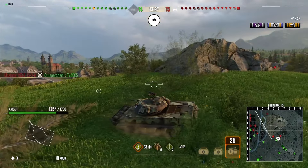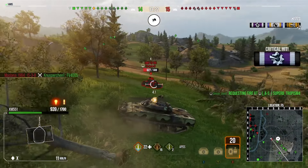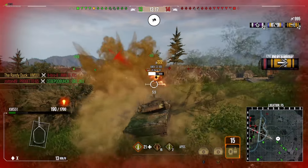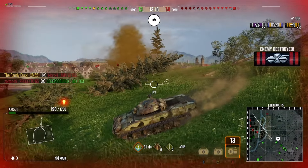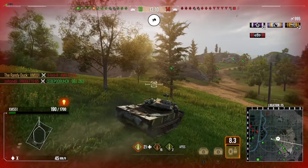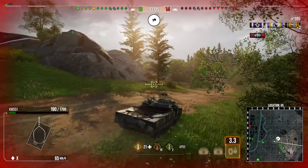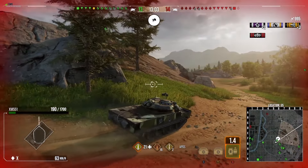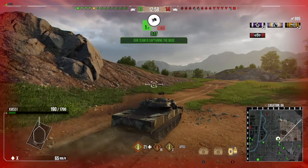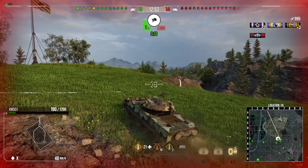We have tanks covering us, but the light tank just full-sends it on me and dumps his clip in. He can't actually kill me in one clip but he does put me on one shot, which is not ideal at the very start of the game. At least he traded his tank for that — probably not worth it for the damage he got. But it has put me on one shot so I have to be very careful. The key thing is the enemy light tank is dead, which will make our life easier.